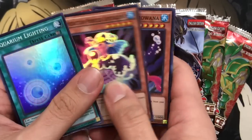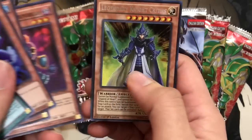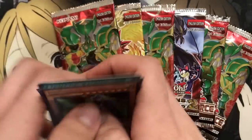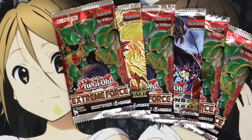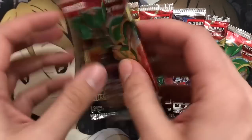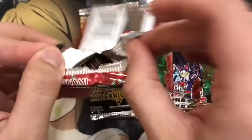But first, Dragons of Legend 2. We have the Prediction Princesses and Legendary Knight Critias. I got these packs just to try and pull the Toon Monsters, Toon Kingdom, Mimikat. Those are actually pretty up there right now in price, so I thought why not.